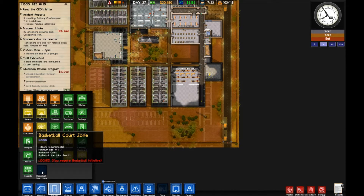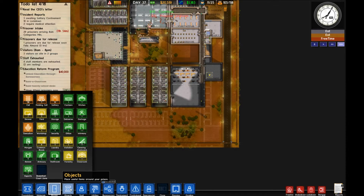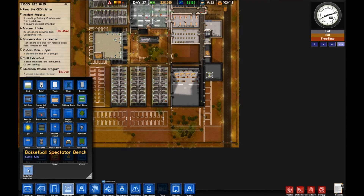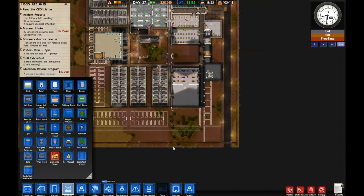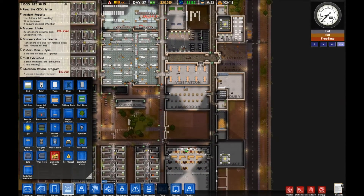There is also a basketball court zone, which is locked currently so we need to get on with the research. And in objects you will see there is a basketball court and a basketball spectator bench. The bench itself also helps recreation because we assume that some prisoners might want to sit and watch the others playing. There are a couple of little bugs that could do with being ironed out — I'll go through those a bit later when we see it.